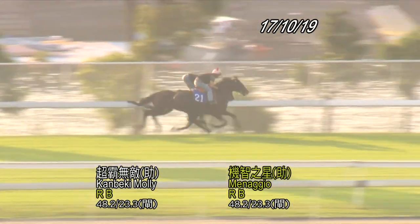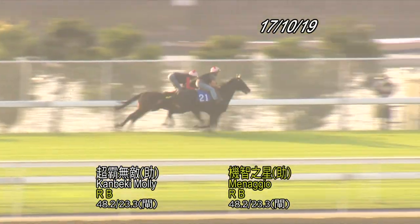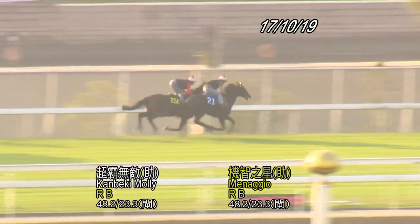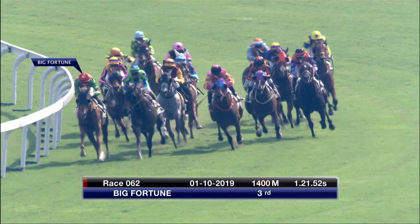I thought I'd show one of the first starters — it's Minagio down the back straight here. He's the one closest to us in the blue saddlecloth, just working with a horse who's had a few starts, Kembeki Molly. He's had a bit of an issue — a fractured mandible. He's 967 pounds so he's not the biggest. Some part of the jaw. Never a good thing, you wouldn't think.